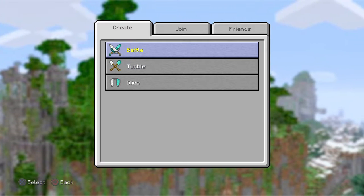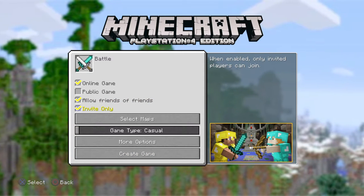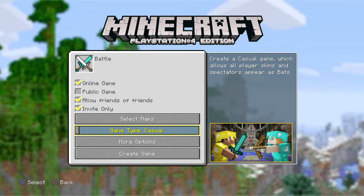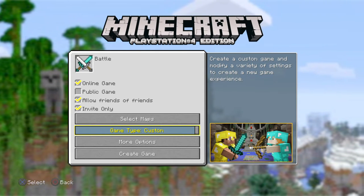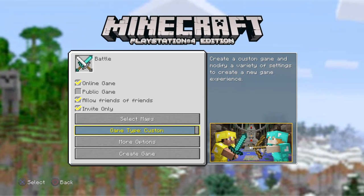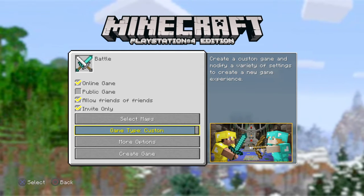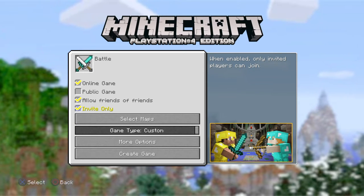What they added to Battle is - you want to go to Battle, go to game type, and they added 'Custom.' I'm not really sure what custom means; I think it's going to be either casual or competitive.